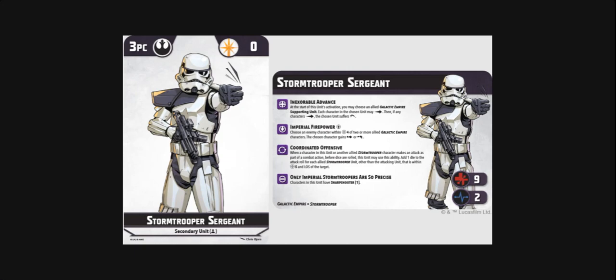He has a tactic, active, reactive, and innate ability. Looking at the tactic ability first: Inexplorable Advance — at the start of this unit's activation, you may choose an allied Galactic Empire supporting unit. Each character in the chosen unit may advance, then if any characters advance, the chosen unit suffers one damage. A running theme here is that stormtroopers move and take damage — abilities that allow movement but also cause damage, reflecting that empire doctrine of success at whatever cost, which feels very thematic.